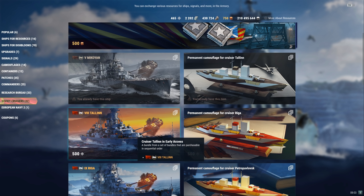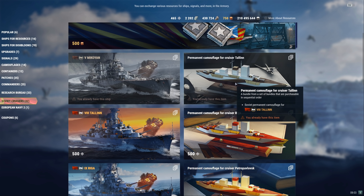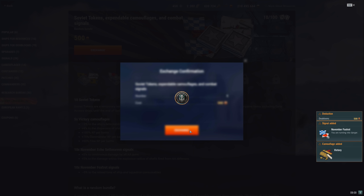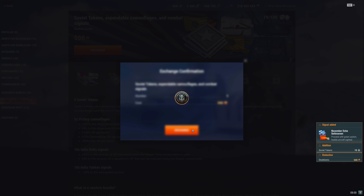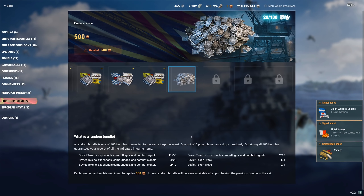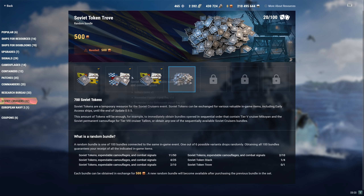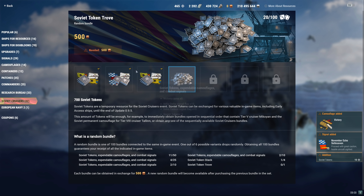Going back to what I was getting — this is actually kind of funny — because I was towards my very last set of doubloons that Wargaming gave me, and I still didn't get that Soviet token trove. I had this sneaking suspicion something crazy was going to happen, and sure enough the very next roll was that token trove — the 750. But I didn't have enough doubloons for it, so Wargaming essentially got me to pay 500 doubloons out of my own pocket to get it, and that's how I was able to afford everything else.